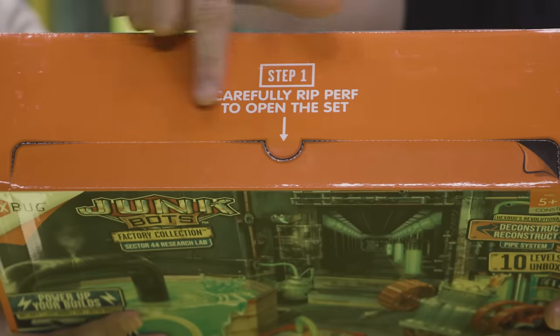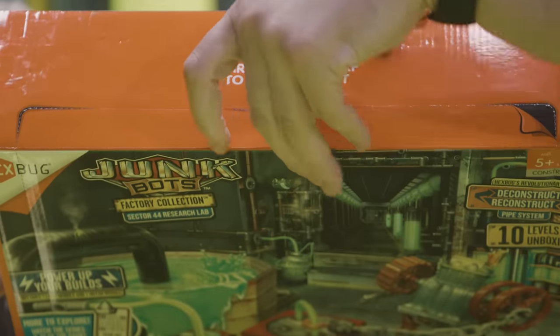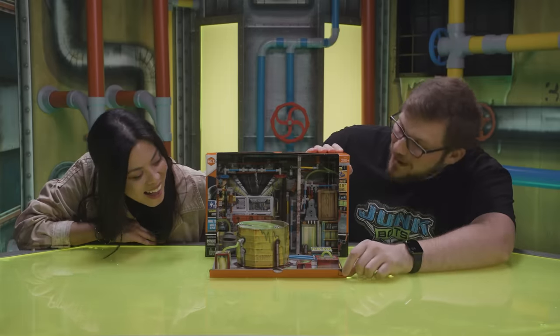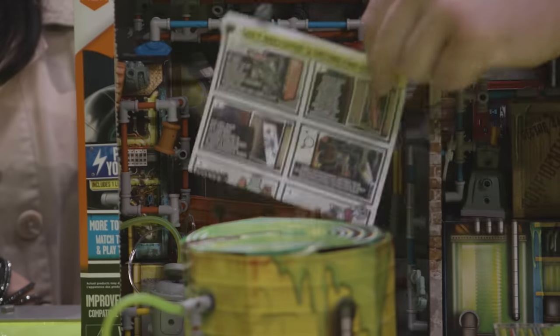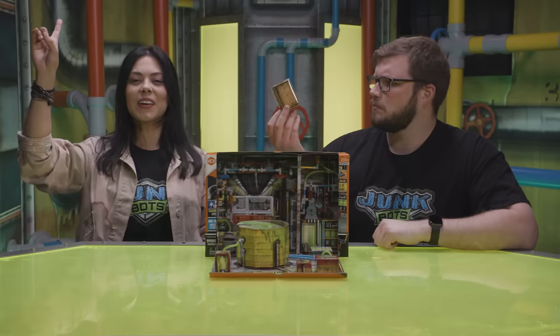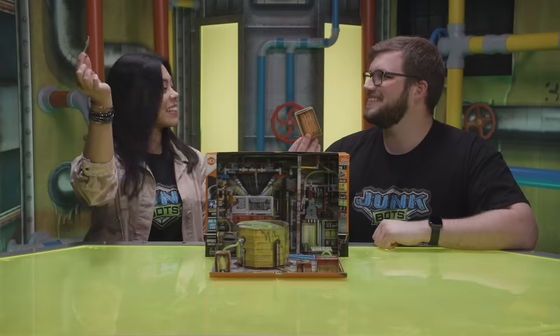First, we'll rip the perforation on the top of the set and open it up to see what's inside. Whoa! Look at this awesome lab! And right here are the rest of the unboxing instructions. Step 2 says we need to open up the crate. Good thing I always keep this mini crowbar in my pocket. Let's see what's inside.